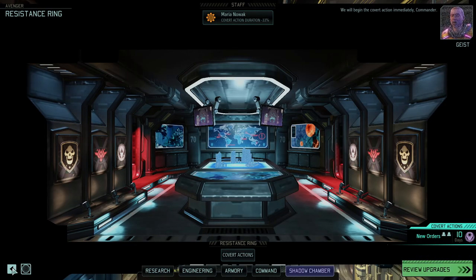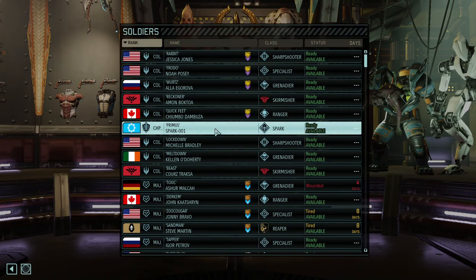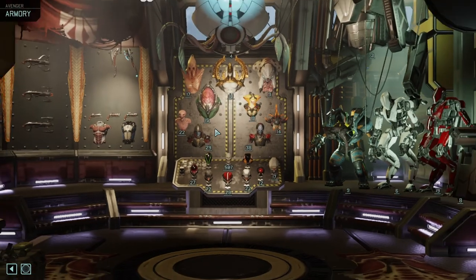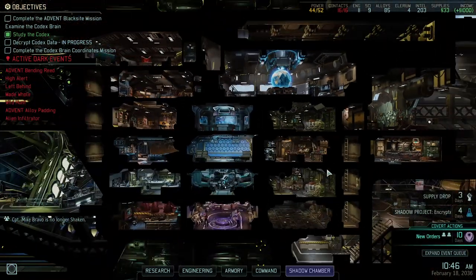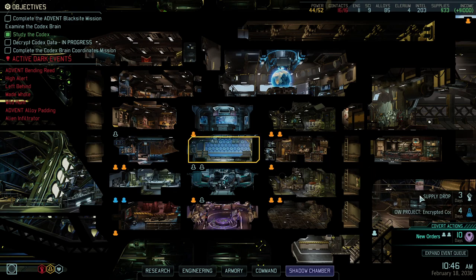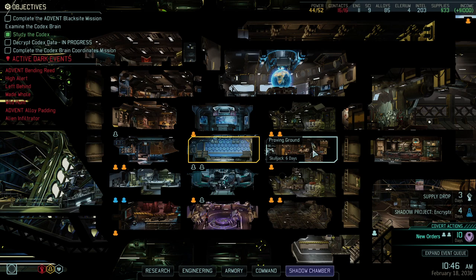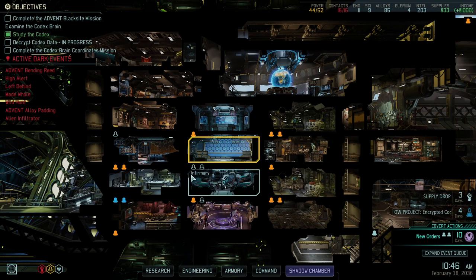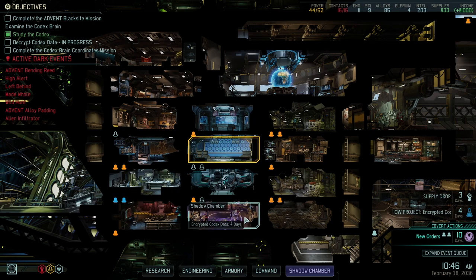We'll begin the covert action immediately. In the meantime our prime team is now ready to face the Chosen — we wanted to do that anyways. Let's go for the Chosen first, and then either when the second team recovers or when the prime team is in such good shape, we'll go for the Archon King next. That way we'd have eliminated all major threats. We still need to do the Black side mission — that could be a nice fun run for the C-team just to see how well they're doing.